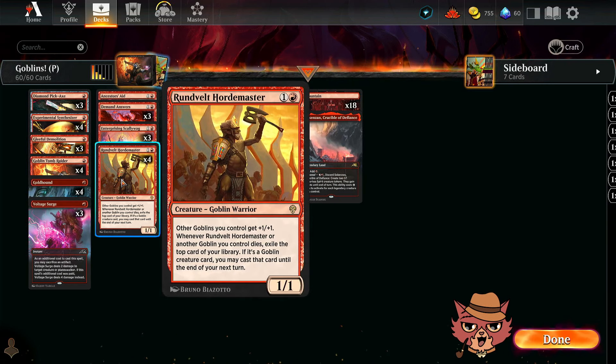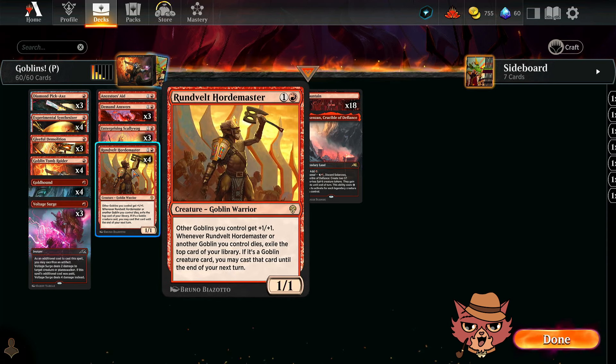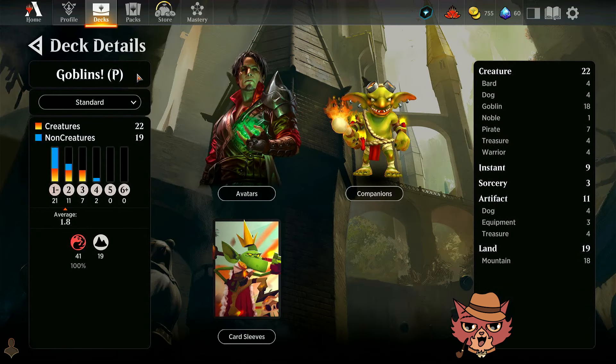More goblins: Rundvelt Hordemaster. It's a two-mana 1/1, and other goblins you control get +1/+1. When Rundvelt or another goblin you control dies, you exile the top card of your library — if it's a goblin creature card, you may cast it until the end of your next turn. That could come in handy, though we'll see how often we actually hit goblin cards versus just accidentally revealing mountains off the top.